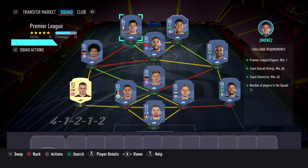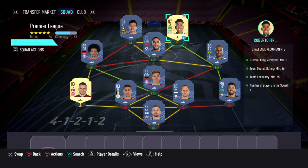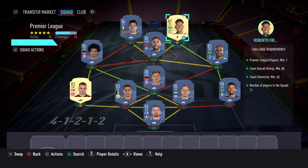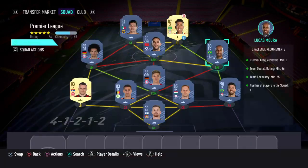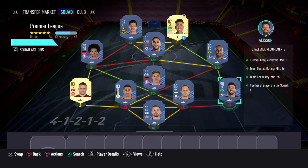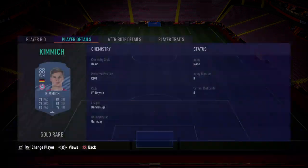This is what I've gone with. Striker: Jimenez. The other striker slot I've gone with Roberto Firmino. Left mid: Sané. CAM slot: Zajac. Right mid: Lucas Moura. Right back: Alisson Dixon. Centre back: Gulashi. CDM: Kimmich.